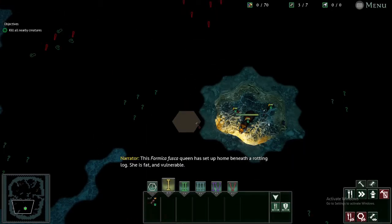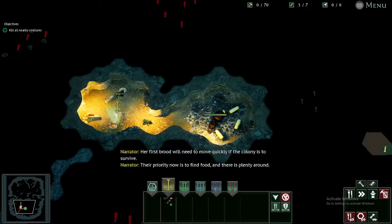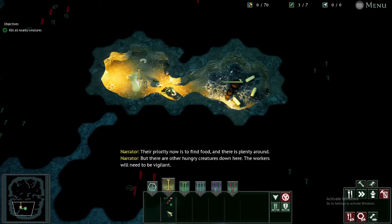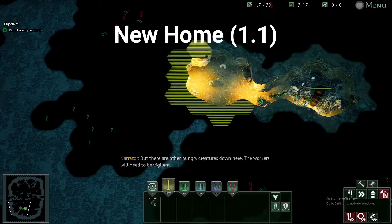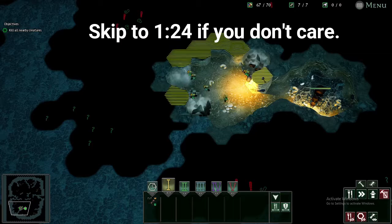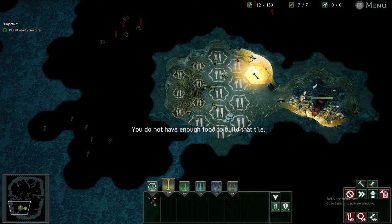This Formica Fusca queen has set up home beneath a rotting log. She is fat and vulnerable. Their first brood will need to move quickly if the colony is to survive. Their priority is to find food — and there is plenty around — but there are other hungry creatures down here, so workers will need to be vigilant. Workers can do jobs around the nest such as raising brood, constructing and upgrading tiles, digging, and collecting food. They can also fight, but their damage output and health is not something to be admired.